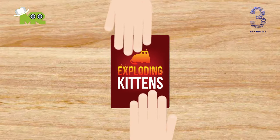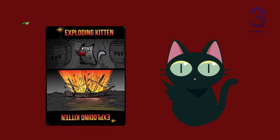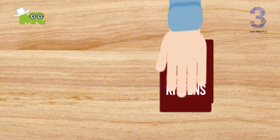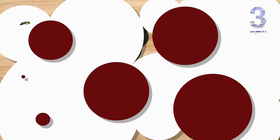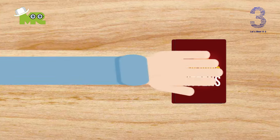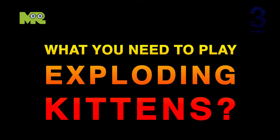How to play Exploding Kittens. Exploding Kittens is a party card game for two to five players. Combine two card packs for up to nine players. The object of the game is not to get an Exploding Kittens card. You play the game by putting the deck face down and taking turns drawing cards until someone draws an Exploding Kittens card. That person loses the game. This process continues until there's only one player left who wins the game. The more cards you draw, the greater your chances of drawing an Exploding Kittens.